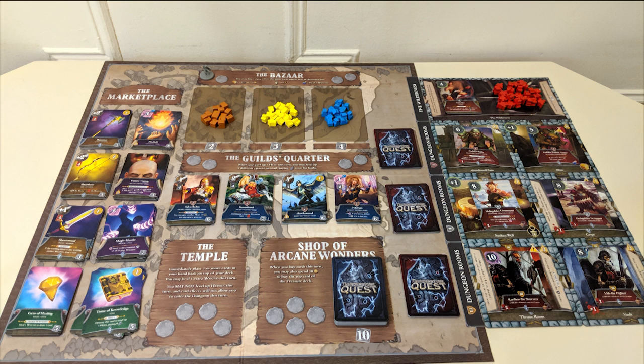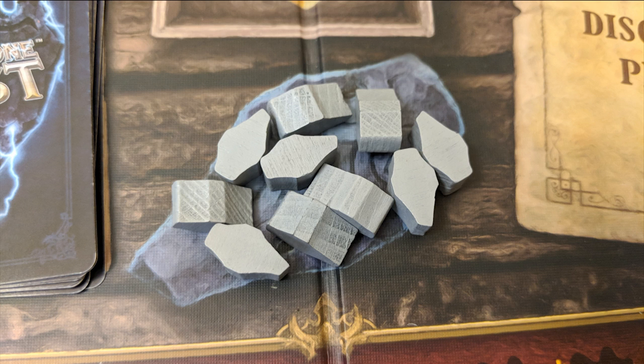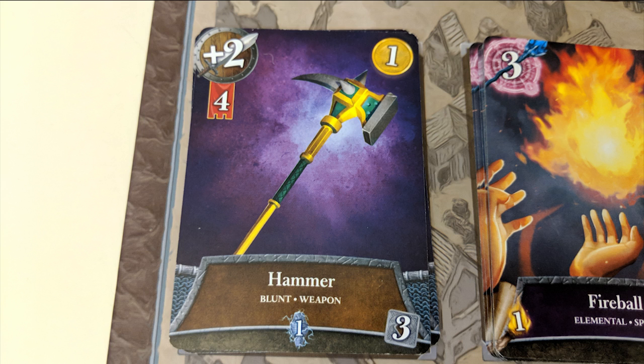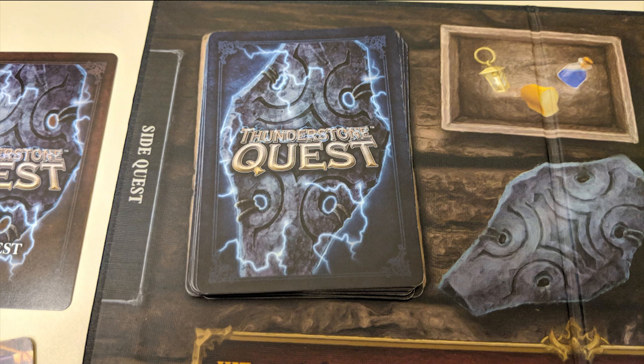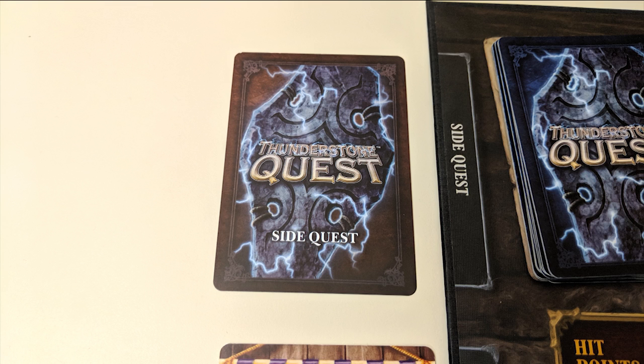To win a game of Thunderstone Quest, you'll need to have more points than your opponents from a combination of experience point tokens and points given to you from cards in your deck. Since this is a deck-building game, each player will begin with their own personal deck of 12 starter cards, plus a guild card and a side-quest card which will provide you with some early goals and bonuses.